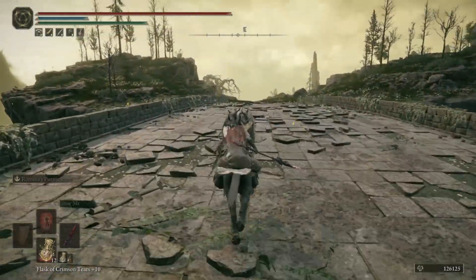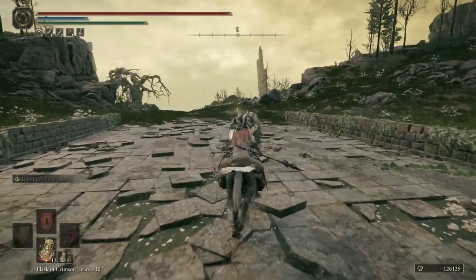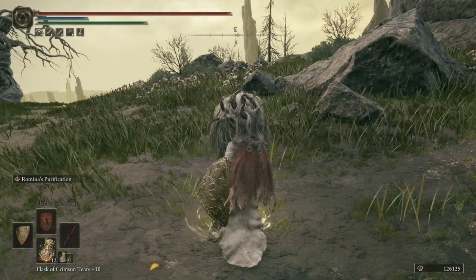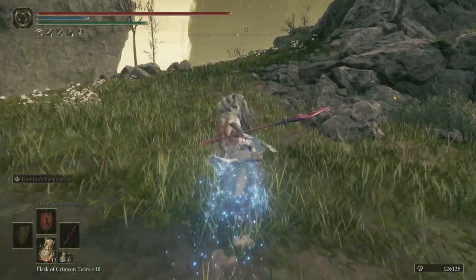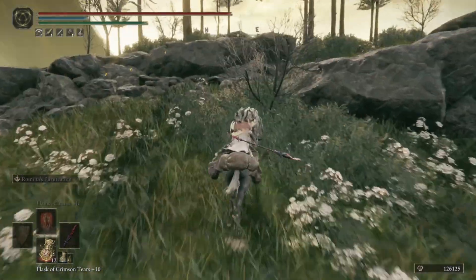But we're going across this bridge. At any moment, another random boss could come assault us in some way. There's actually a Site of Grace right over here. That is a Site of Grace, right? For a second I was like, wait, is that just like a flower or something? But no, that is a Site of Grace. So, go us. We went from one to another because we already got the tree sentinels out of the way the last time.